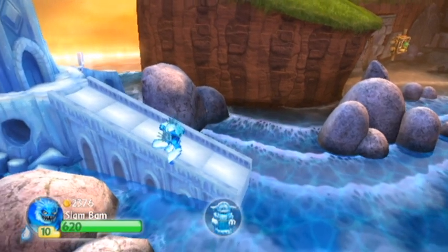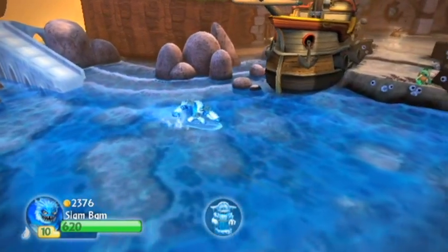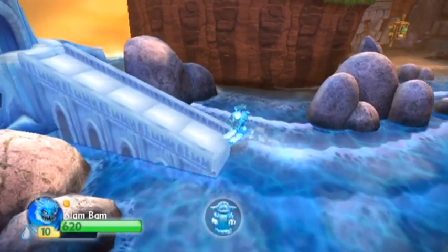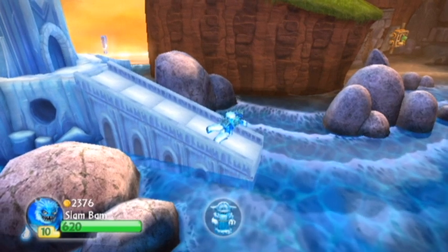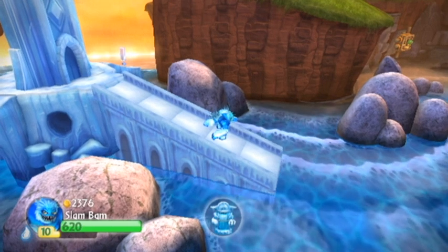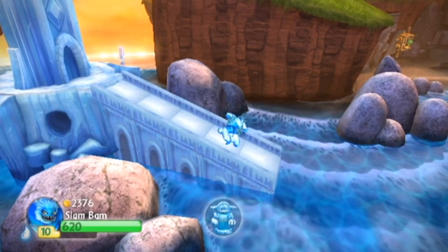This is the entrance to the Empire of Ice. You can actually go here at any time - you don't need the Empire of Ice on the Portal of Power, so it'll still be here even after you take it off. This one's interesting because it's the only ice level in the game. The 3DS version actually has a whole ice world.